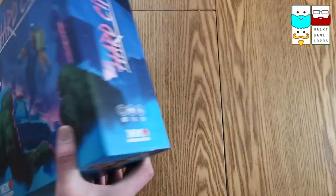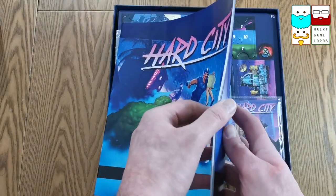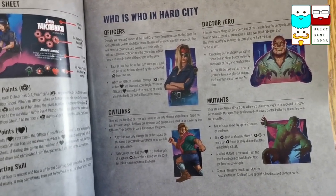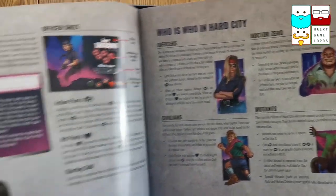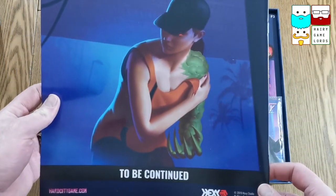Let's get inside this game. There is a weighty rulebook right there, but I'm sure it will have everything we need. Who is who in Hard City? There's Doctor Zero, we've got officers, civilians, and then mutants. I think this is a one-versus-all game. Everything that you need to know is in there.